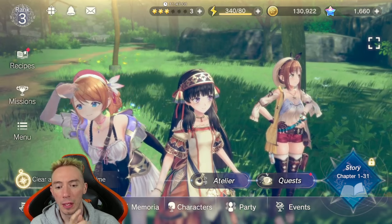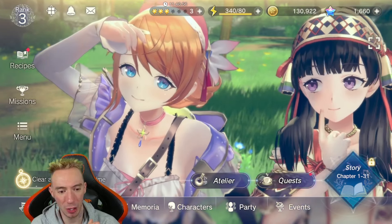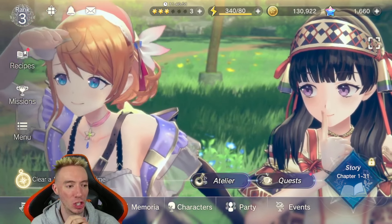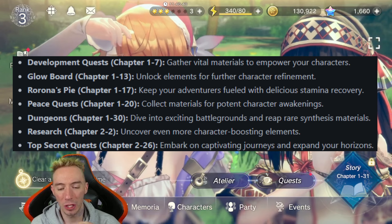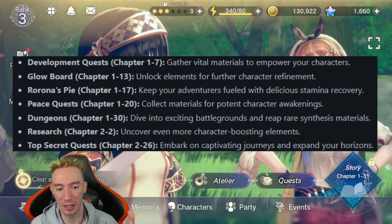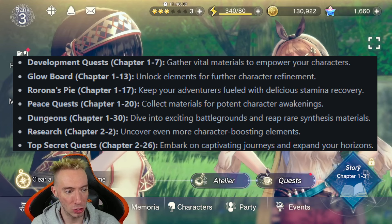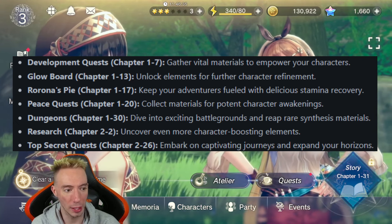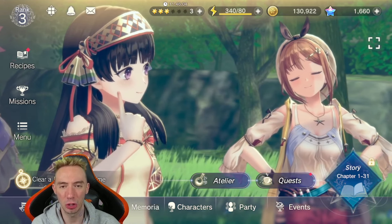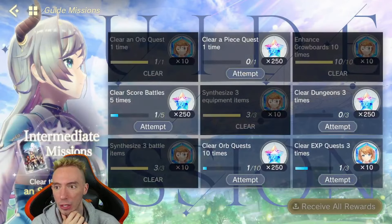You're basically getting 20 pulls for only 3,000 gems instead of one ten-pull for 3,000 — so take advantage of that. The next important thing is to get through the story chapter quests. In the bottom right corner you can see I'm at chapter 1-31. The sweet spot is chapter 2-26. Once you reach 2-26, all of the content in this game will be unlocked.